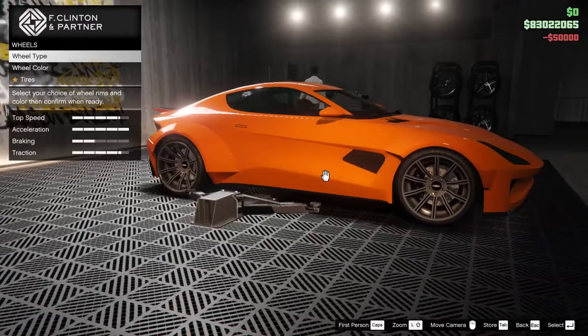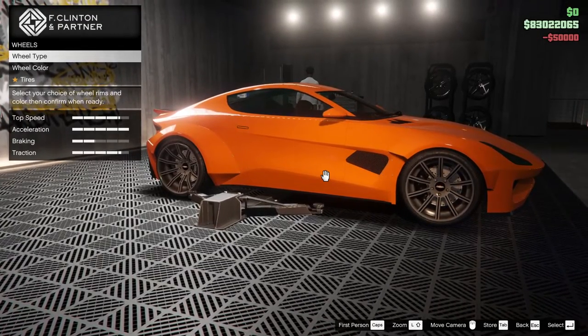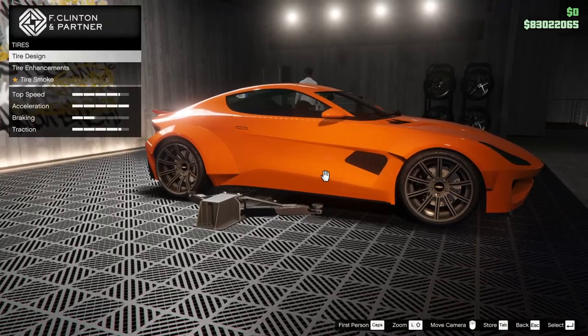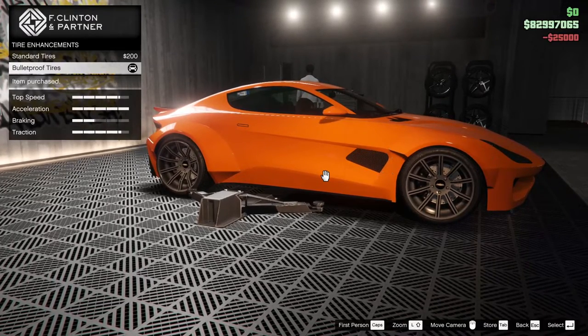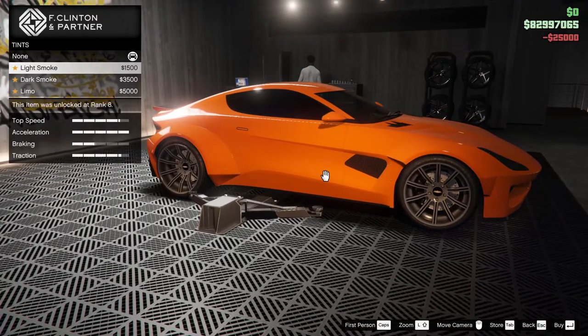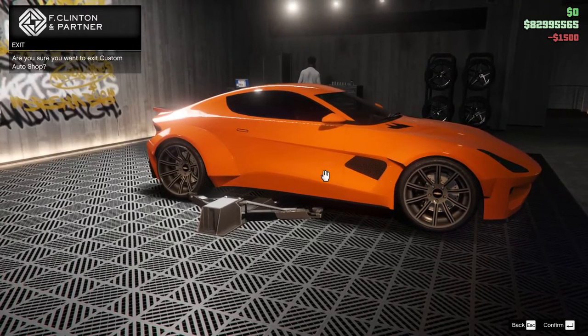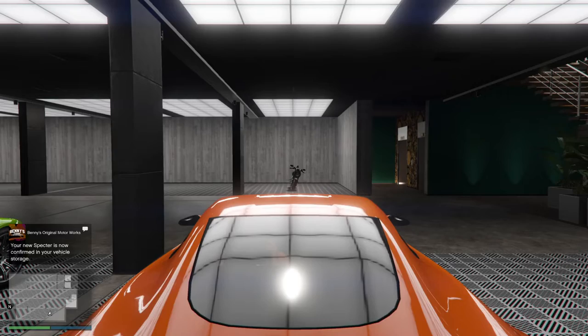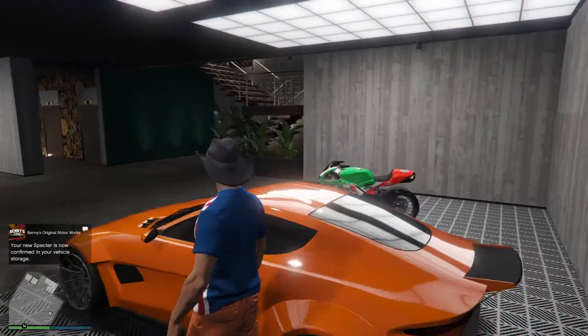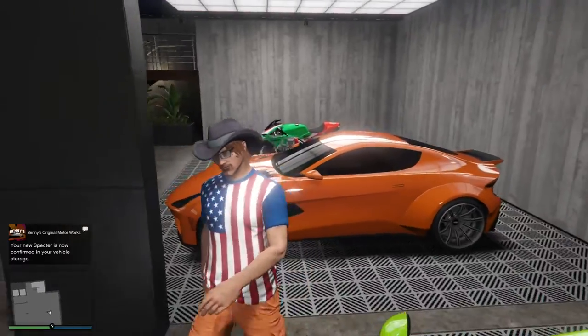Wheels. Mostly I'm just going to worry about bulletproof tires right now. Windows — light smoke. I'm going to exit just to make sure that's theirs. Okay, so that's technically raceable. We got the green one, which we're going to leave as a Spectre. Do the same thing.